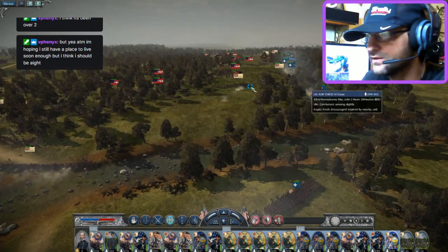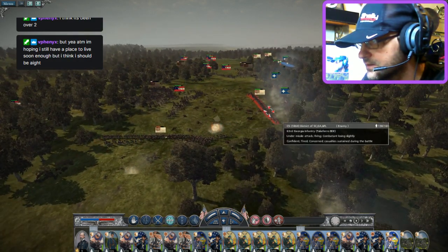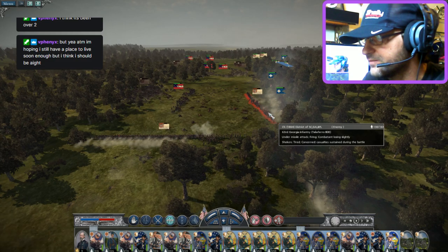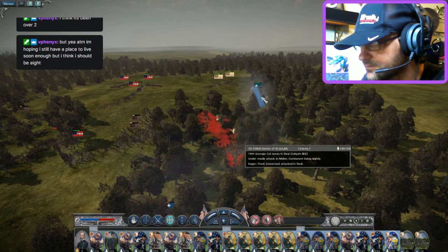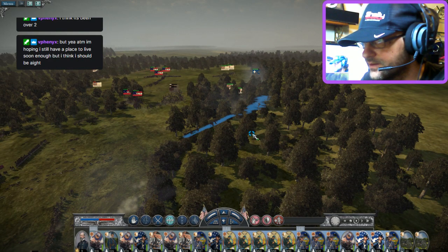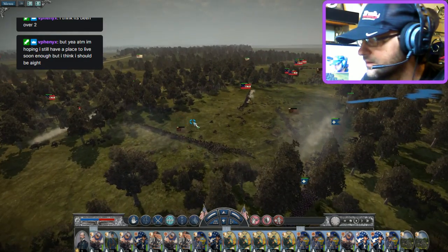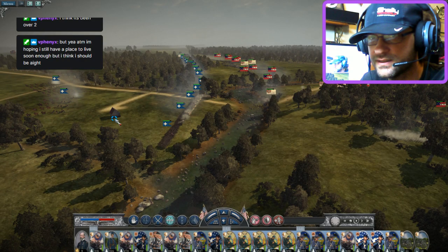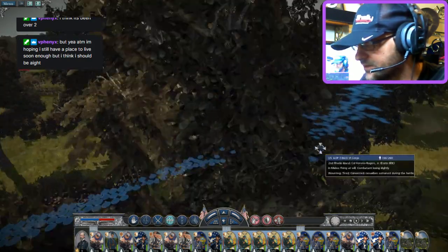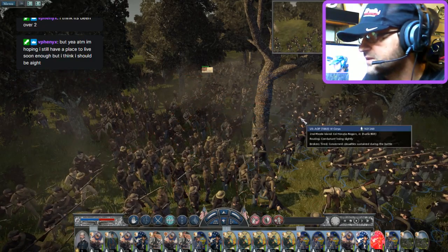We are holding so far. We have more Confederates emerging out of the forest. The 63rd Georgia just marching straight up — brave, brave men. My 96th Pennsylvania here, they're not going to be holding too well. A lot of Georgia breaking — they will come back. Looks like we've got an active melee right here. 25th South Carolina.